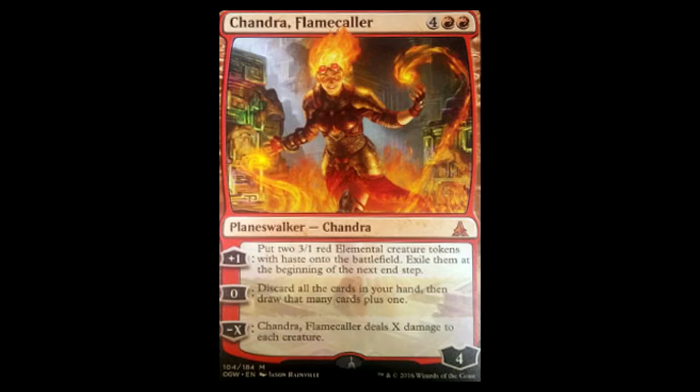She's a little bit more challenging to look at because her plus 1 puts 2 3/1 elemental tokens into the battlefield. This can be good for just trying to get in that last bit of damage that some red decks have a hard time finding. But at the same time, it only kills small creatures and they only last 1 turn. So if you have no board state when you play her and they have a board state, she's more than likely going to be dying the very next turn.